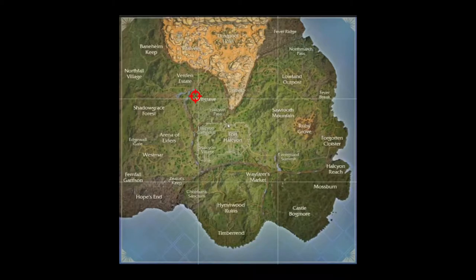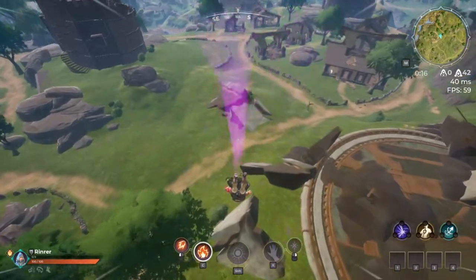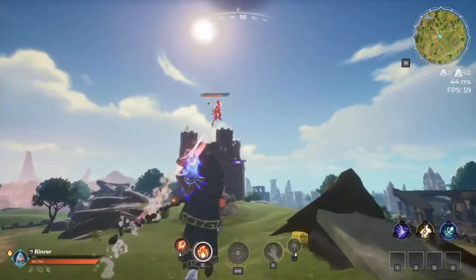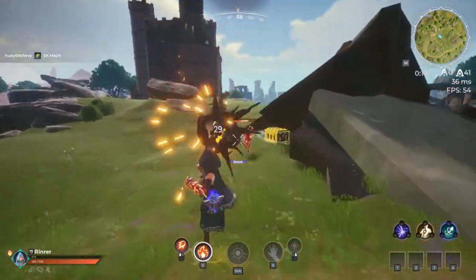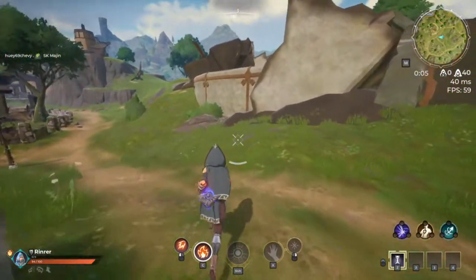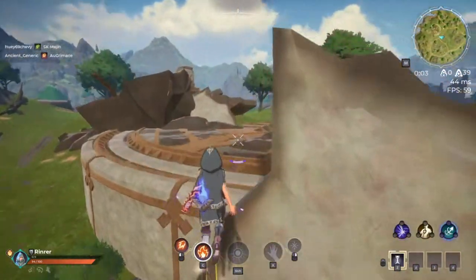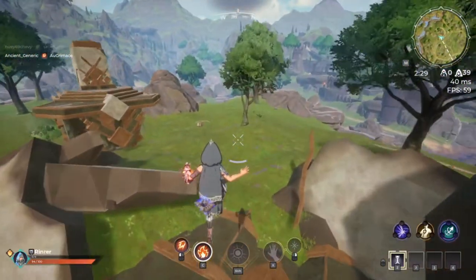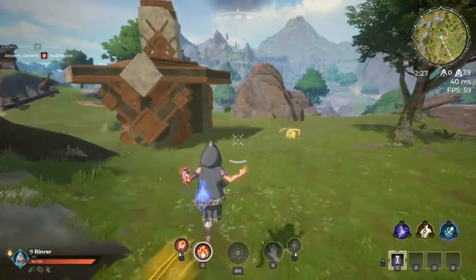The next one's over here by Wit Grave, just around the W. The chest is right here in this pile of rocks to our right. This player is gonna grab it for me, but I'm just gonna take it — he's already low and somebody else is already fighting him, so I decided I might as well get this done while I'm alive. And it's right here.